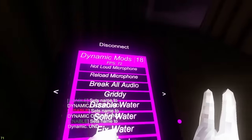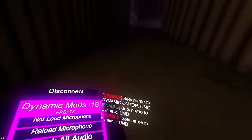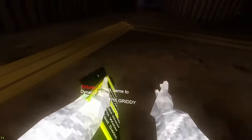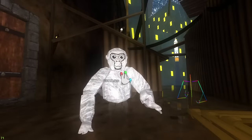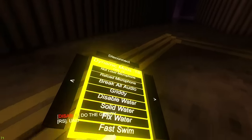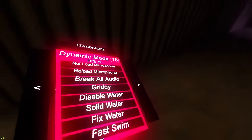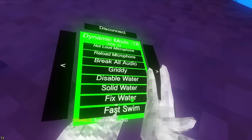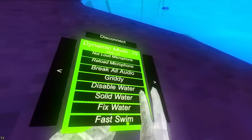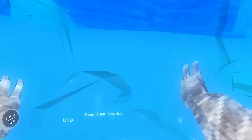You'll have to test the name mods yourself when you get the mod menu. Break all audio breaks all the audio. Gritty is B - let me show you - it's kind of working. Disable water disables the water. Solid water - let me show you - it just makes the water solid, pretty cool. Fixed water just fixes the water. Fast swim makes you go faster in water.